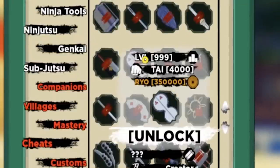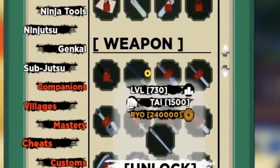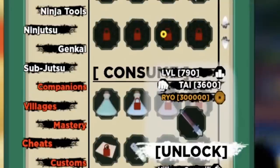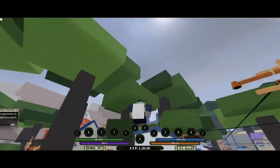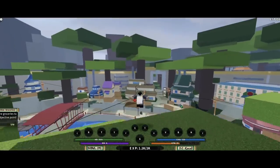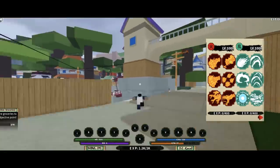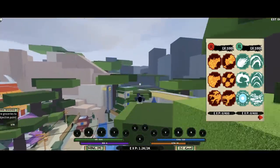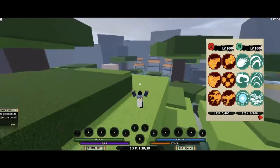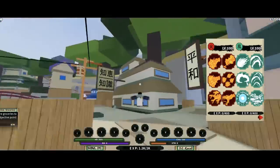The ninja tools tab has necessary tools you'll need, such as weapons and other things — I believe it also includes potions and other items, but since I'm recording this video a day before the game releases, I can't speak on that fully. Next up is the ninjutsu tab. To unlock ninjutsu, you basically just have to level up. Each ninjutsu has a specific level requirement, so you'll need to reach a specific level in order to unlock and use it.